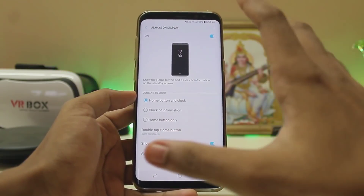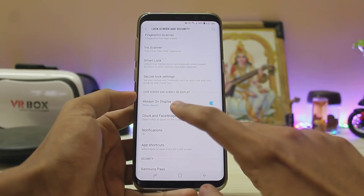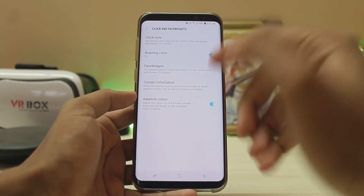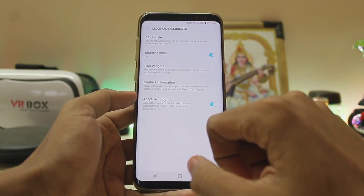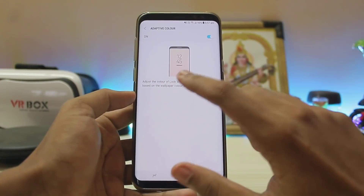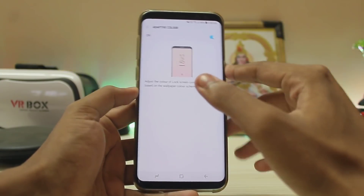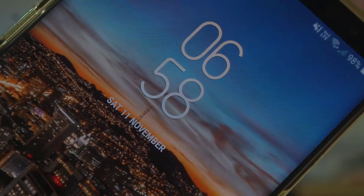Going to Always On Display, the menu has been completely changed. You can't change the AOD look directly here anymore — instead, go to Clock and Face Widgets. You get Clock Style, Roaming Clock, Face Widgets, Contact Information, and a new Adaptive Color option that automatically adjusts the lock screen content color based on your wallpaper scheme.